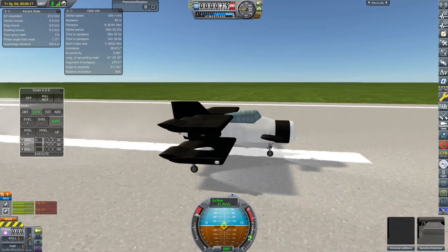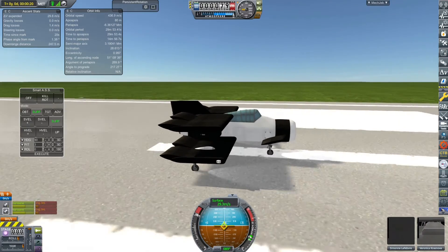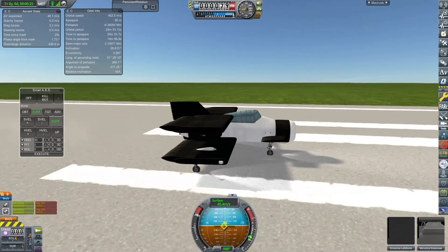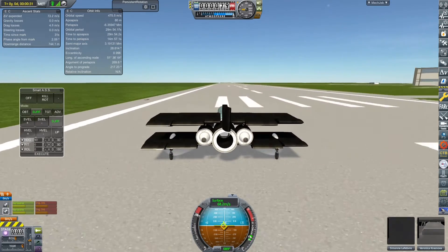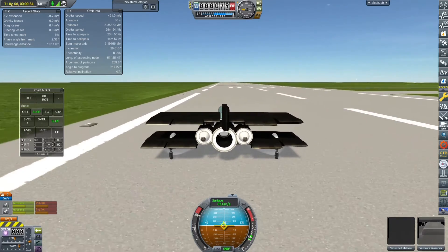We're going back to the Buzzard 2.0. It is barely capable — I've run simulations and it would reach like 100.1 kilometers or so, which is about 100 meters above 100 kilometers, so barely breaking the Karman line. We're going to complete the sounding rocket contract, unless of course the engine fails, because our contract only requires 60 kilometers.